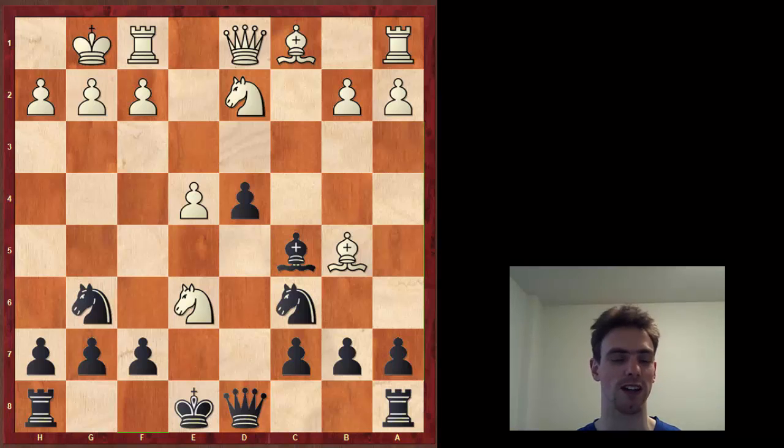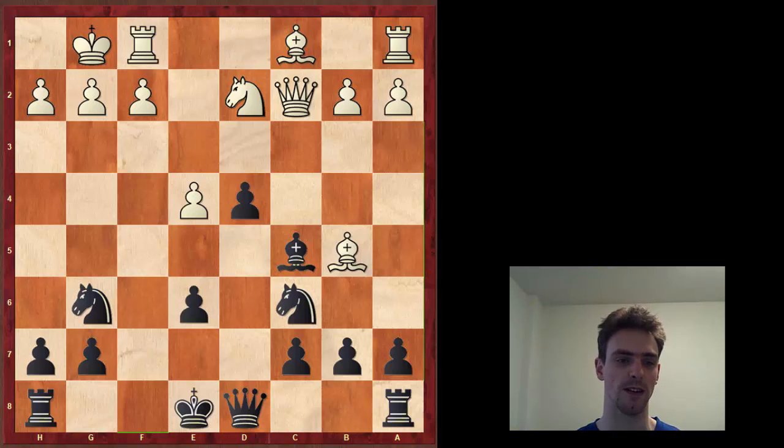White of course took on e6, Black retook, and then queen to c2. Notice — if the knight were still here on e7, it would be defending the c6 knight. It's not; it's over here, not really doing anything, almost out of play. Now White is not only hitting the c5 bishop but also the c6 knight. But it's not too bad — remember, Black is up a pawn. She is happy to give back a pawn. It's absolutely fine.